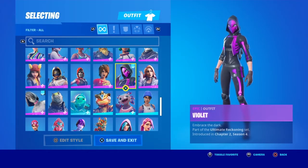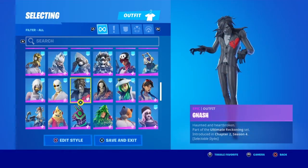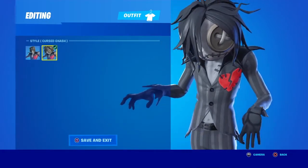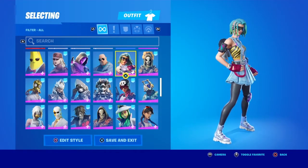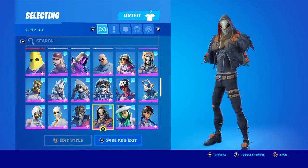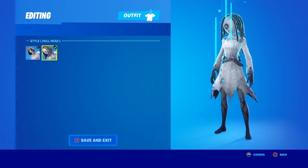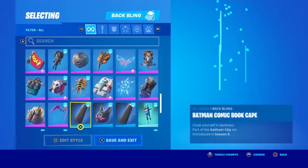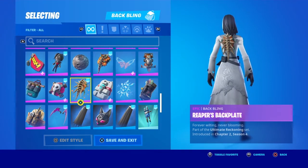In the Ultimate Reckoning Pack, which I did purchase, you get the Violet skin, the Gnash skin with two edit styles — the Doll Head and Cursed Gnash. You also get Grave in that pack, and Willow comes with the Doll Head style as well.